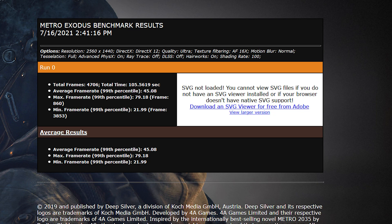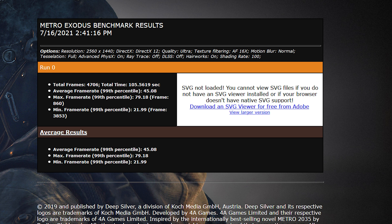I went ahead and ran the tests again on the 5700 XT and 6900 XT at 1440p, and we saw the gap widen — with the 5700 XT falling from 62 fps to 45, while the 6900 XT fell less, from 66 to 55 — once again mirroring the results that Extreme Tech found in their testing.